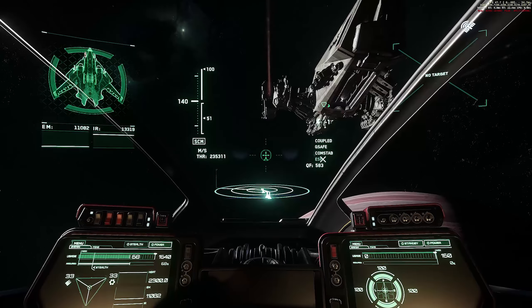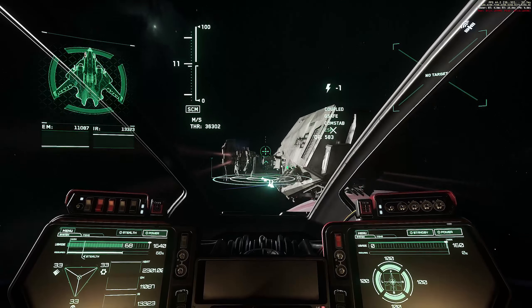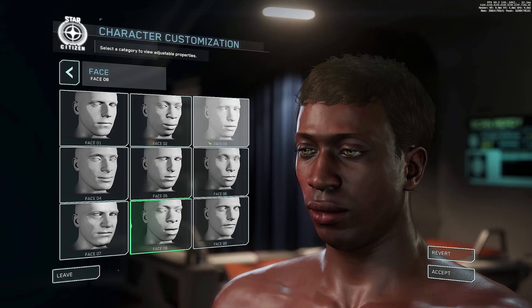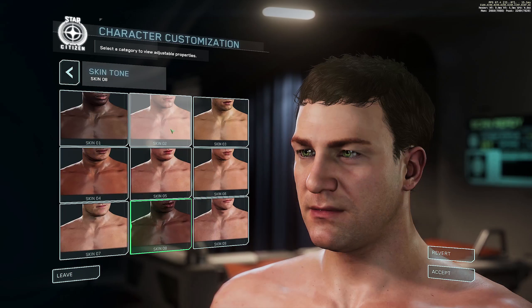The top turret of the Reclaimer should now have interaction points. Seats should now rotate with the ship within the VMA — the vehicle manager app. Players should now properly interact with the sticks of the remote turret on the Reclaimer, and the console should no longer clip into the station. Player versus player game modes should now function again correctly in Arena Commander.